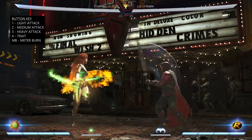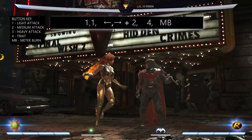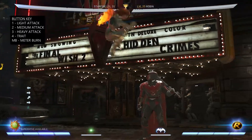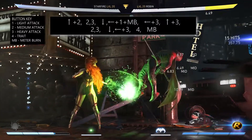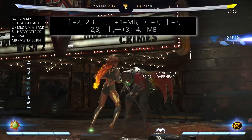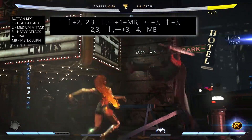Moving on to some longer combos. A simple combo would be 1, 1, back forward 2 then trait meter burn. Most of the combos I like to start with jump 2, afterwards follow that up with 2, 3 and then meter burn Stardust. Afterwards press back 3 to wall bounce, then jump 3, then you can either press 2, 2, 3 or 2, 3 again and then follow it up with Shooting Star. Afterwards hold your trait down and meter burn it if you have meter to spare.